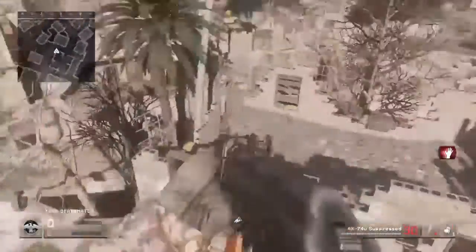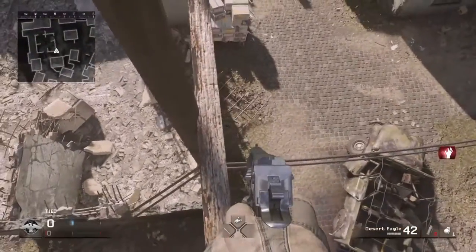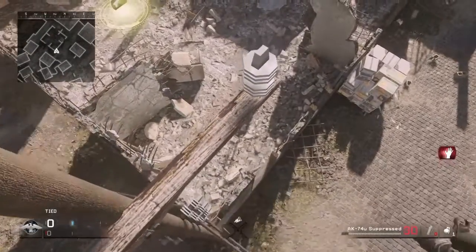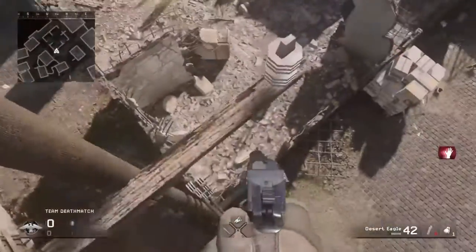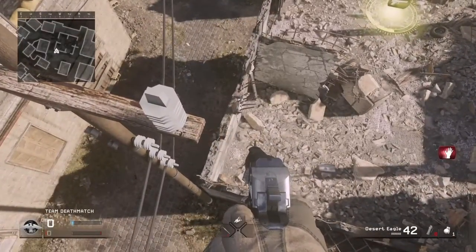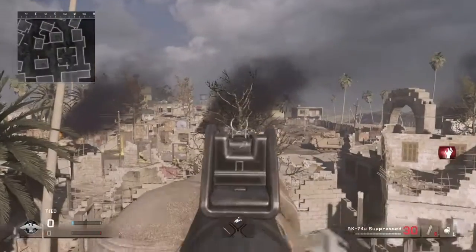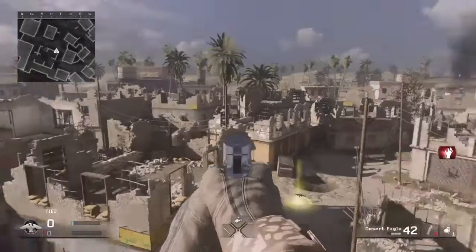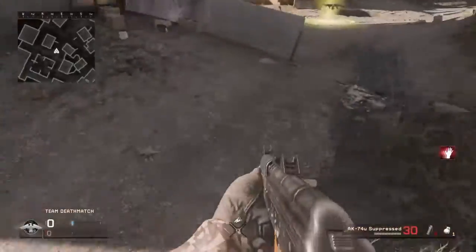That's basically how you get up on the spot — just do an RPG strafe right there. Once you're up here you can inch your way around; make sure you don't fall off. They can't knife you from below, but they can jump and knife you from over there even when you're all the way to the back, so keep that in mind. You have a pretty nice line of sight and you can see where the Michael Myers is. Our next glitch will be right over there.